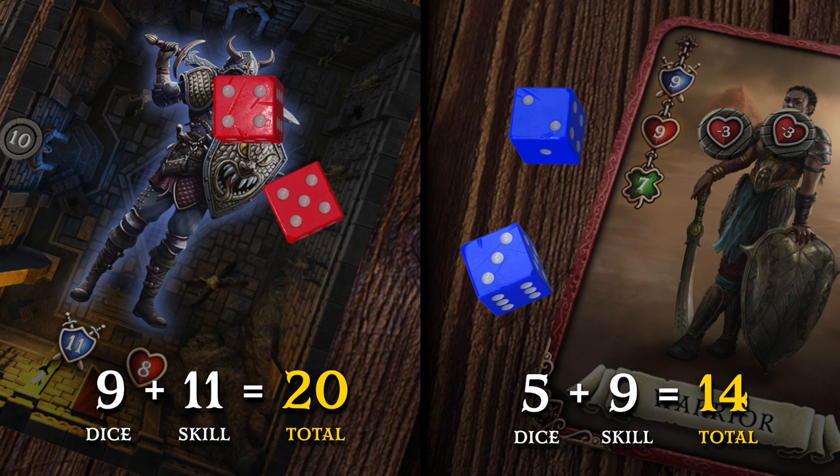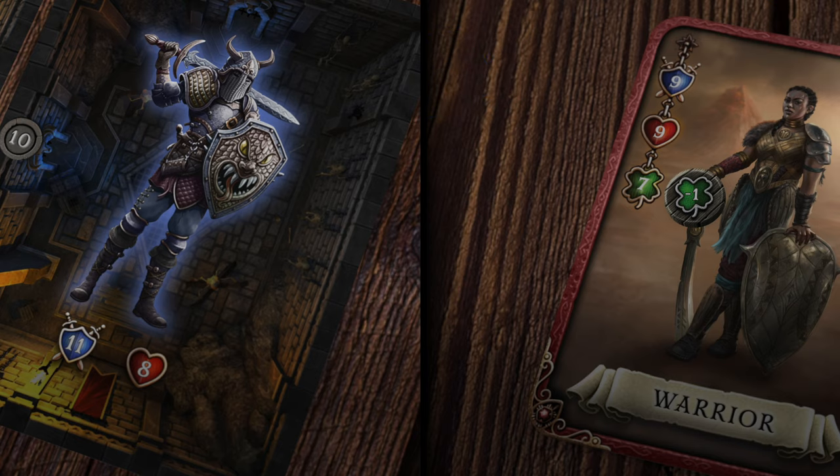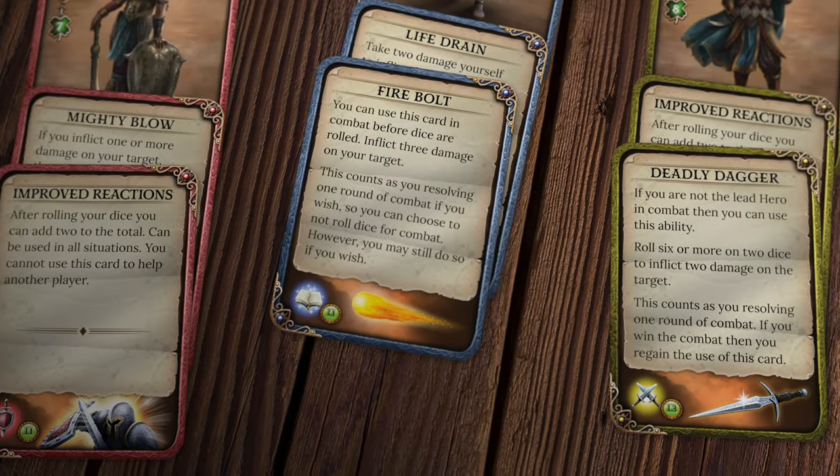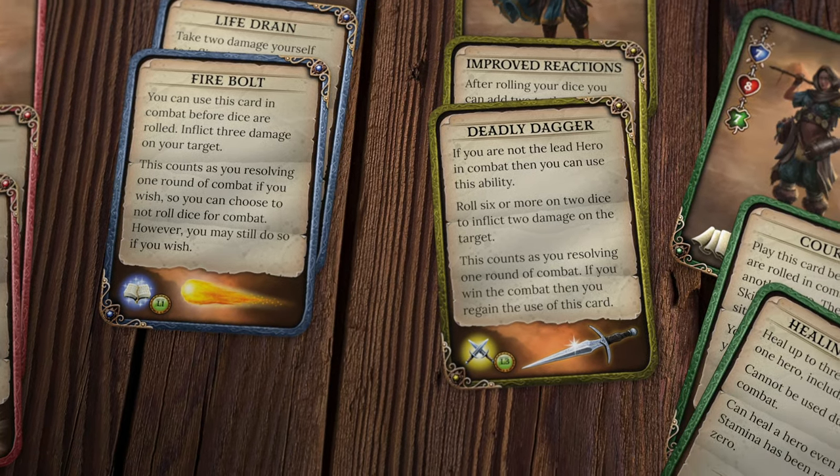You can spend one of your luck points to re-roll all dice. Many ability cards can help you in combat. Each card only works once, so use them wisely.